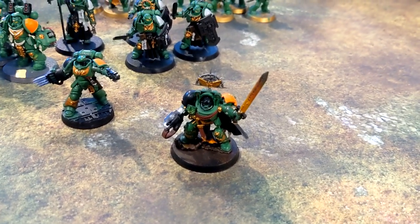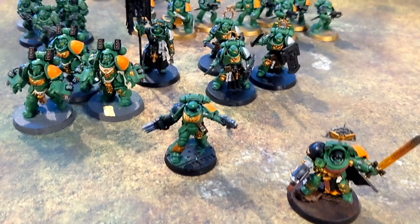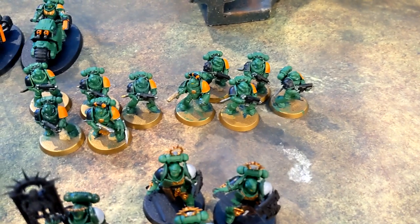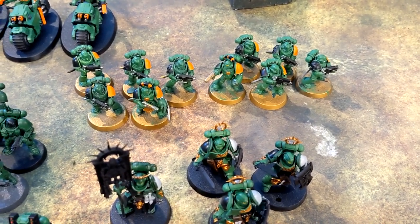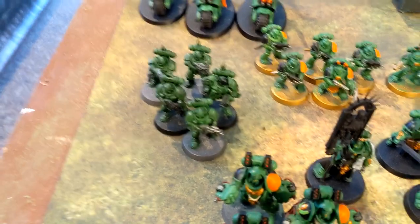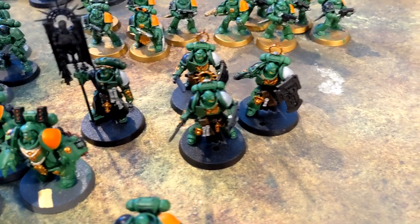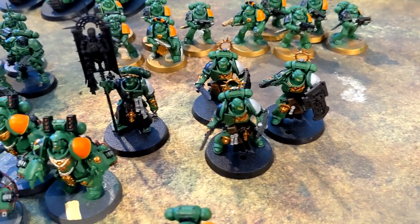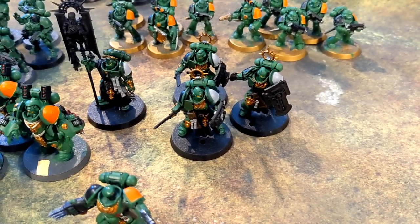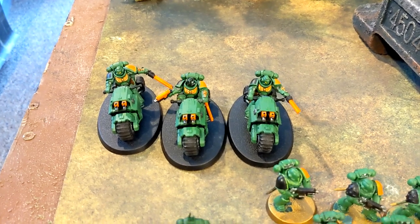I've got my Captain in Terminator armor with the Relic Sword, and the Forge Master Lieutenant with the Teeth of Terra as my standard. For troop slots I have two five-man squads of Intercessors, both with auto bolt rifles and grenades, plus a five-man squad of Infiltrators. In elites I have three Aggressors with flamestorm, three Blade Guard Veterans, and my Blade Guard Ancient — currently mid-paint so no bright orange yet. Fast attack: three Outriders.